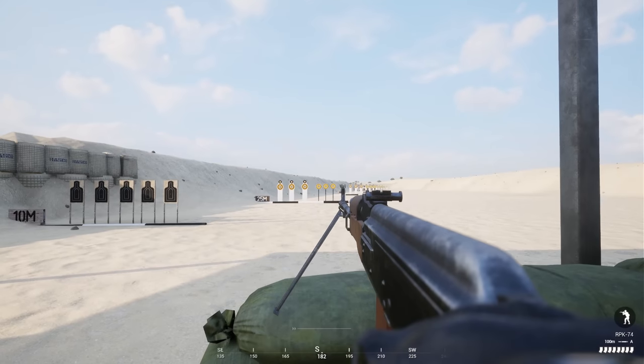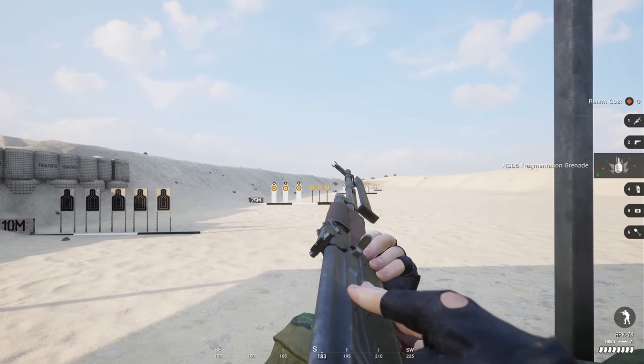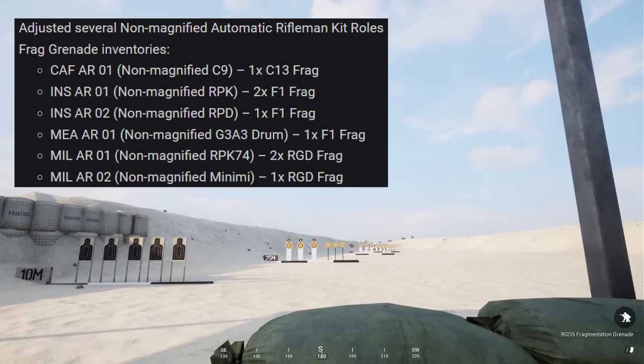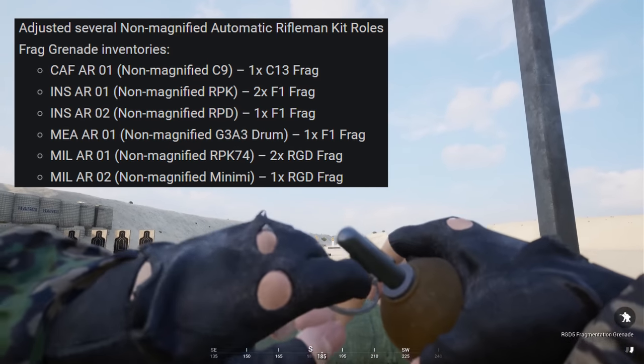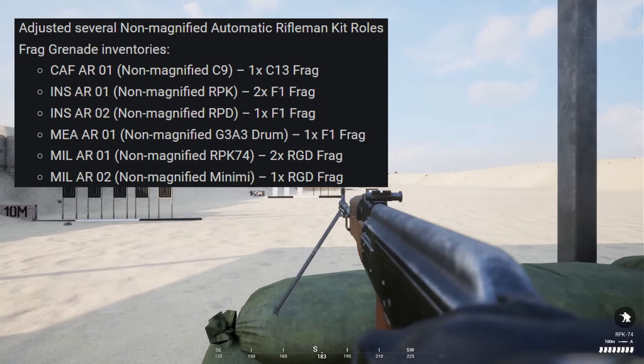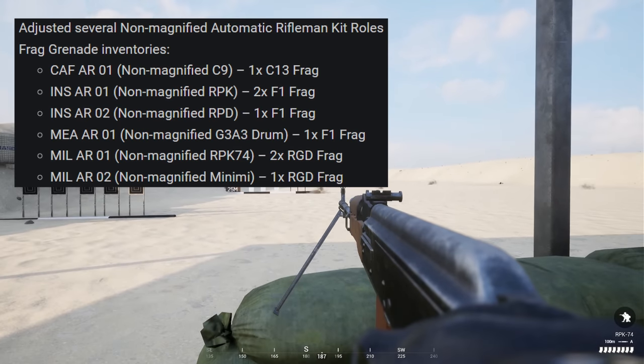That's all for combat engineers and sappers, but V3.2 has a couple more kit changes as well. A few of the non-magnified automatic rifleman kits now get grenades. I really like this change since iron sights are such a huge disadvantage in Squad, and giving players more firepower in the form of frags is how other kits are typically balanced — so 100% approve on this one.